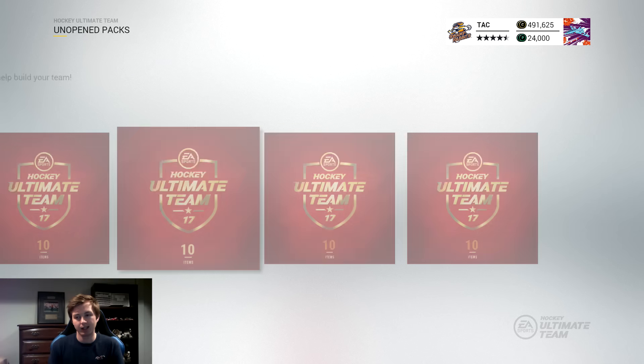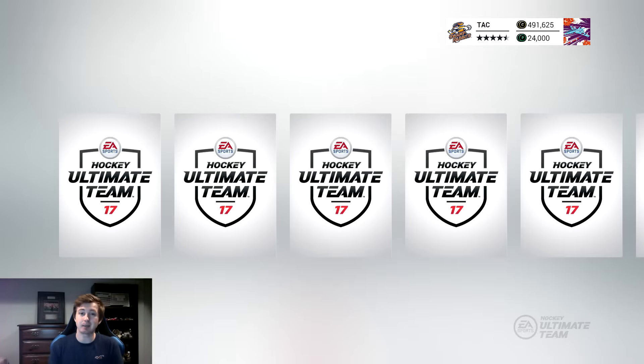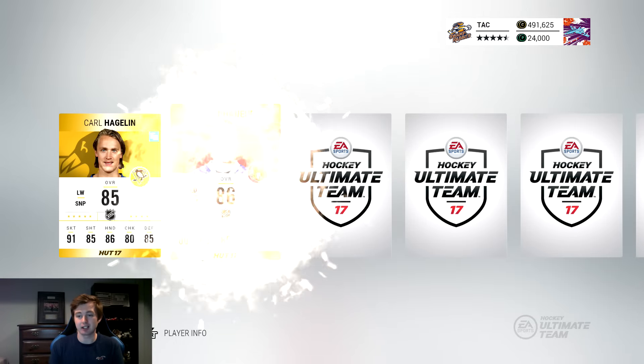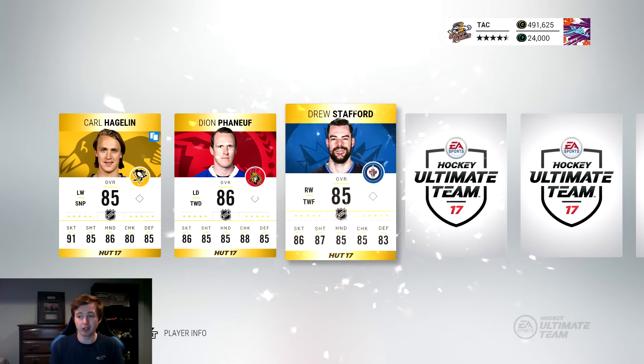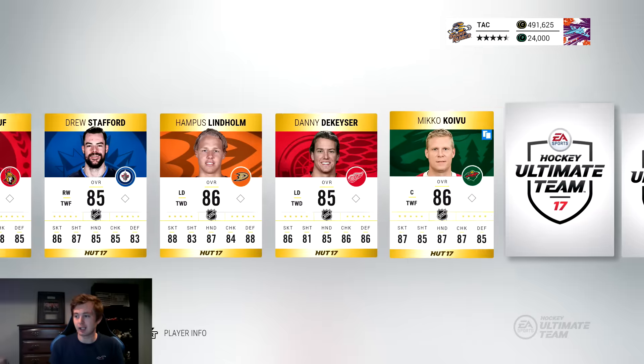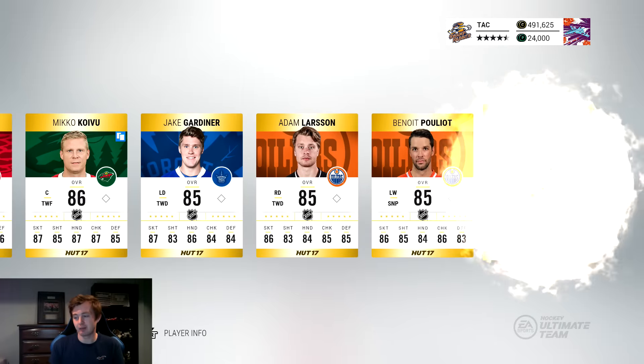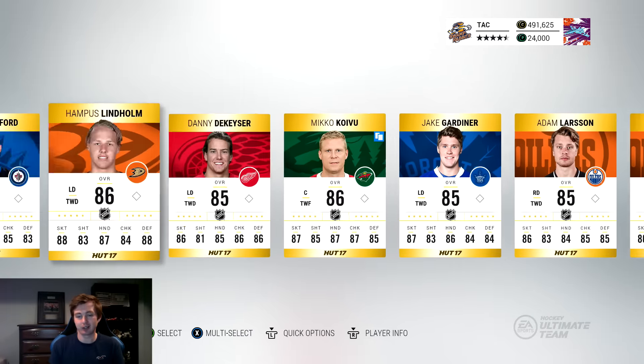Five packs to go. We'll try the middle sandwich pack. One Movember, an 85. We'd love to get something a bit better than that — especially that Crosby would be so sick. We get Hagelin, that's not too bad. Lindholm is all right, a Kaiser, Koivu. So that's another rough pack.